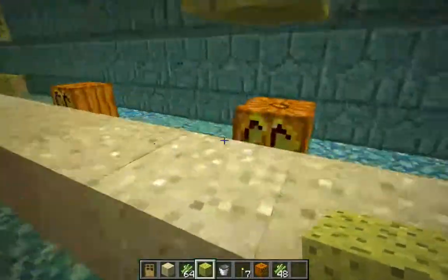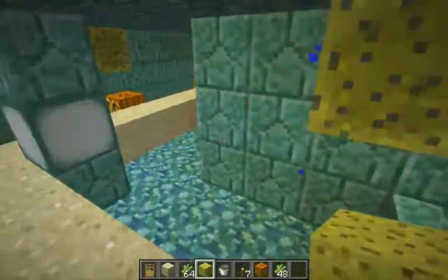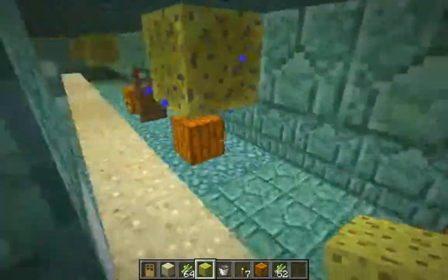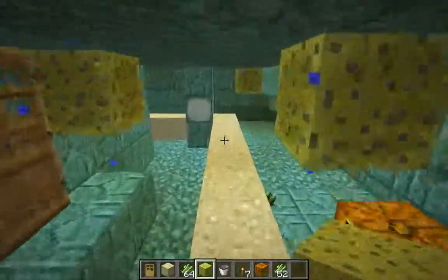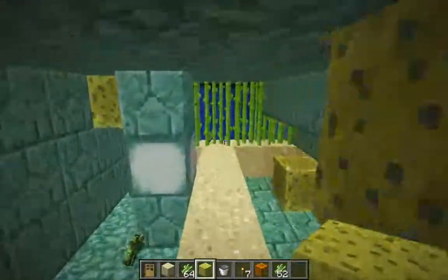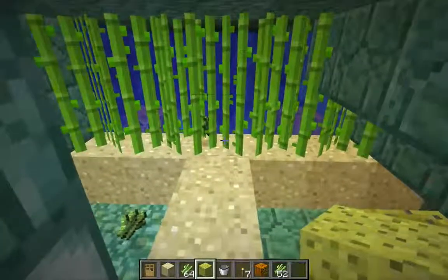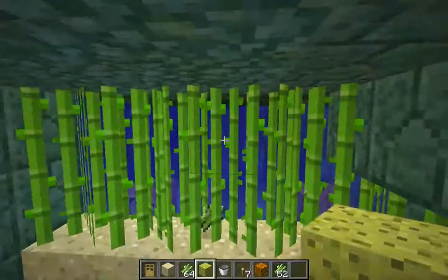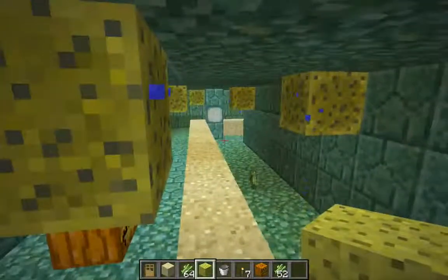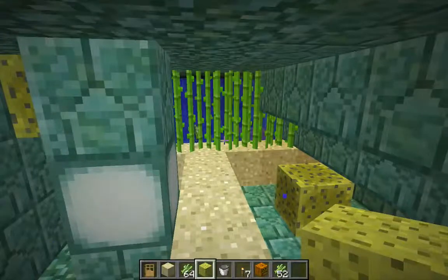I'll clean up all of this stuff — remove the sand, jack-o-lanterns. I'll probably want to throw down a couple of torches, although the sea lanterns do a pretty good job of lighting this when there's no water here. And that is it for this video. I'm going to go ahead and clear all this stuff up off camera, and I will continue removing the water from the lower passageway in the next video. Thank you for watching, and if you have any questions or suggestions, please leave a note in the comments.